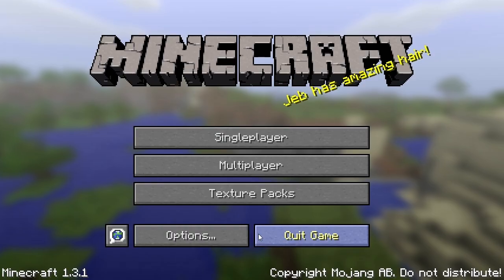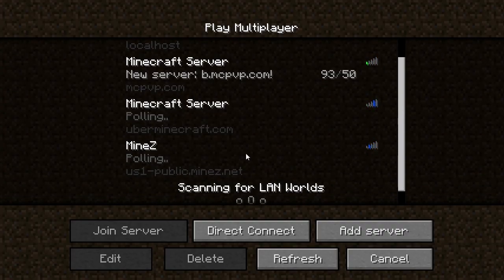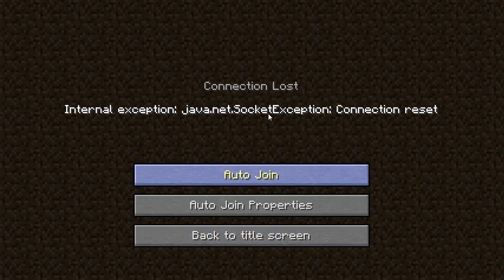There are now separate properties for each server. So if I go to MindZ, I could have different properties for MindZ compared to another server. That's cool. But if you guys are getting the socket exception connection reset error, this means the server hasn't updated, and you're going to want to downgrade Minecraft to 1.2.5 or just wait for them to update. Alright, that's it for today, I'll see you guys later.